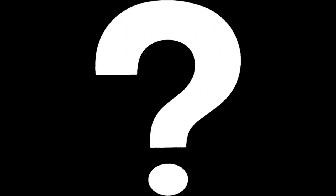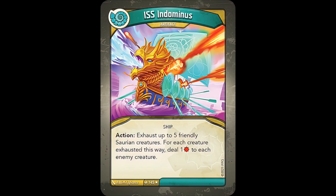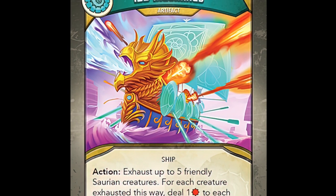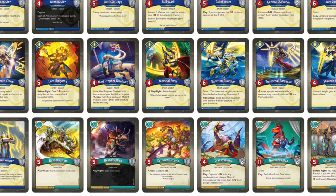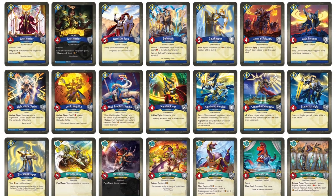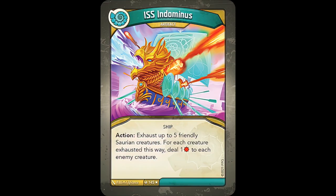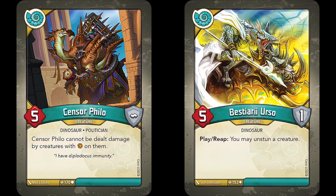There are only two ships left, the first of which is the ISS Indominus from Saurian. It reads: Action! Exhaust up to five friendly Saurian creatures. For each creature exhausted this way, deal one damage to each enemy creature. At maximum value, you're dealing five damage to each enemy creature, and in most situations that's almost enough for a one-sided board wipe, unless the opponent's board consists mainly of beefy Saurian or Sanctum creatures. It reminds me of Legion's March, where you still get to use your Saurian creatures, but at the cost of everyone taking damage, not just the opponent. The ISS Indominus is great for exhausting creatures that don't really matter too much in the long run, such as Sensor Philo or Bestiary Erso, and I especially appreciate how the effect isn't symmetrical.